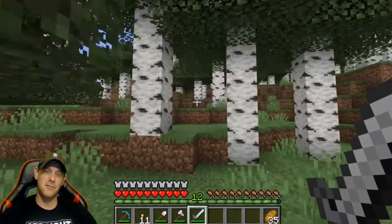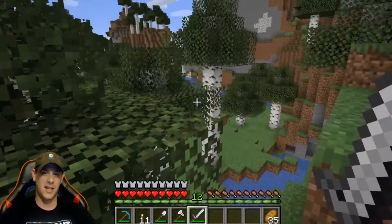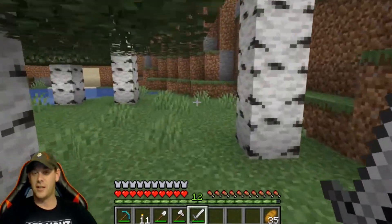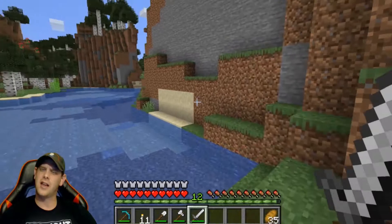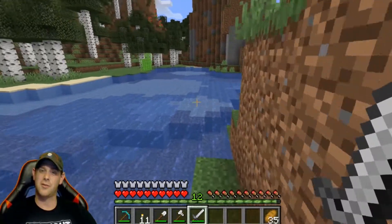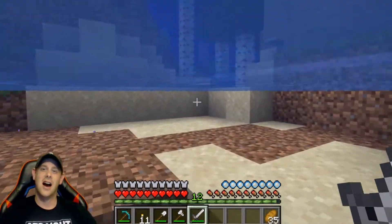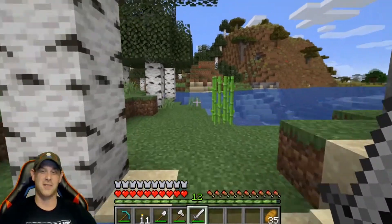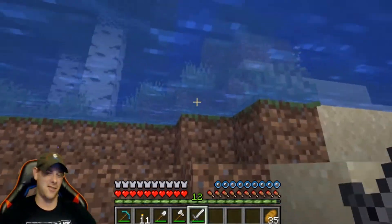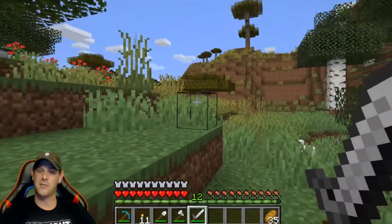We're going to run straight through this forest, zigzag our way through just in case there's anything cool, and once we come out the other side hopefully we can see a different biome. If there is something nice, maybe we'll be able to start working on a more permanent solution to our not having a good base issue. We have one heck of a starter house but that's exactly what it is — a starter house. We're going to be working on making a bigger base in a different location, so today is scouting. Oh, check it out — we've got a savannah biome already!